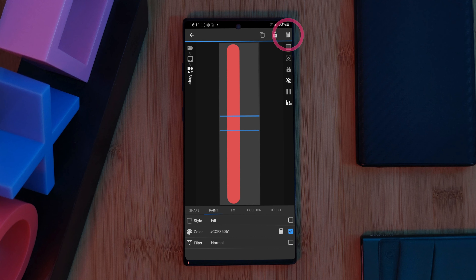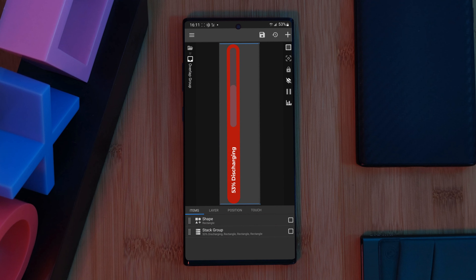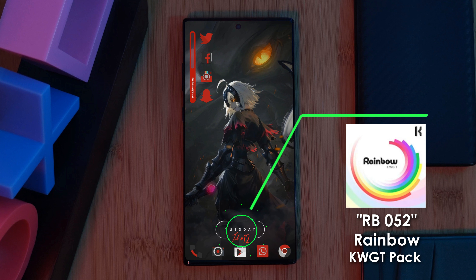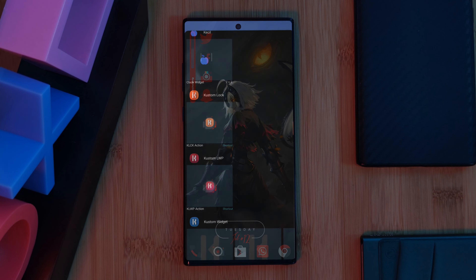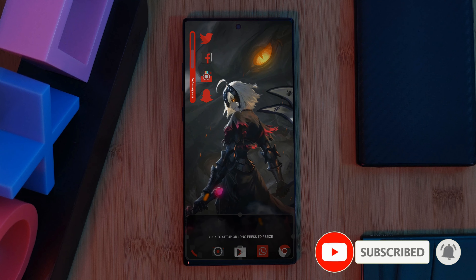Those eagle-eyed of you may have noticed that the widget's current shade of red is a little bit lighter than the rest of the home screen. To fix this, still within the overlap group, head into the shape item and then over to the paint tab. Using the tick boxes, select the color option, then hit the count layer button in the top right of your screen. By simply tapping on the color option, you'll be able to enter a custom color code or adjust it manually through the color wheel. Make sure to hit save before you leave.